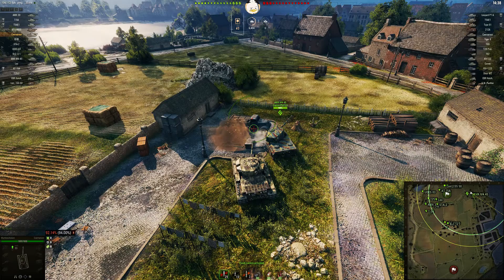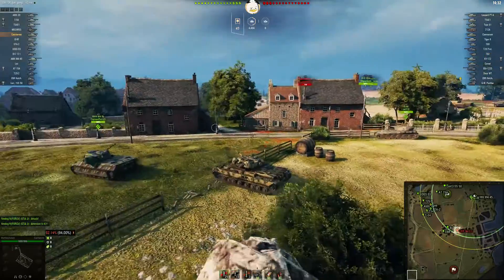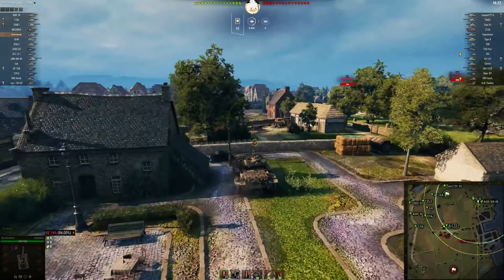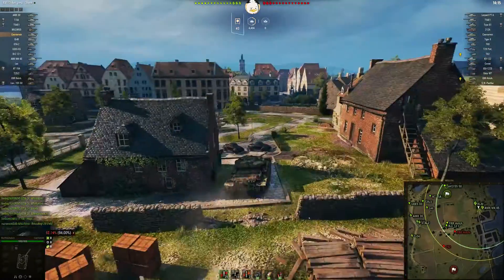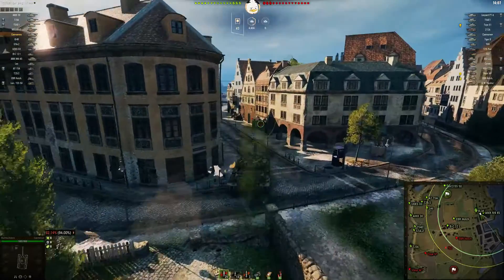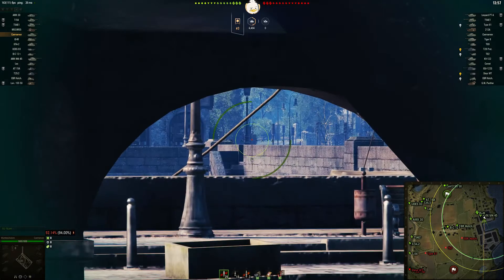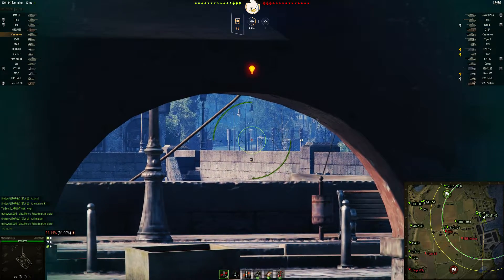Mumbo spawned on the north side and is headed into the city where the heavies generally go on this map. He takes a pot shot at the EBR. We've already got people up in the little village on the hill, and a number of tanks moving down the one line. It's just Mumbo Chicken in the ISM — and there's an AMX M4 over here. Mumbo moves to a spot, clearly knowing of its existence, so he's obviously played this position before.